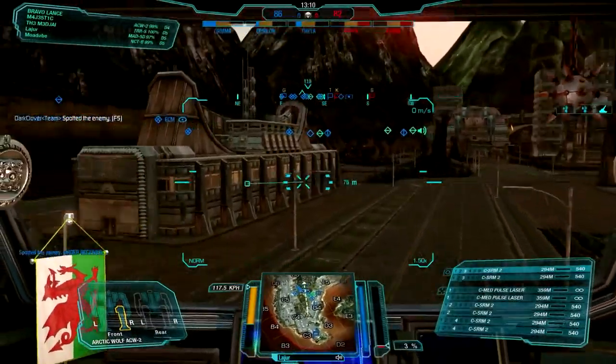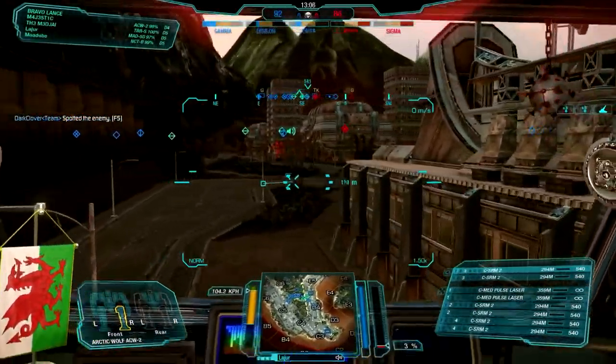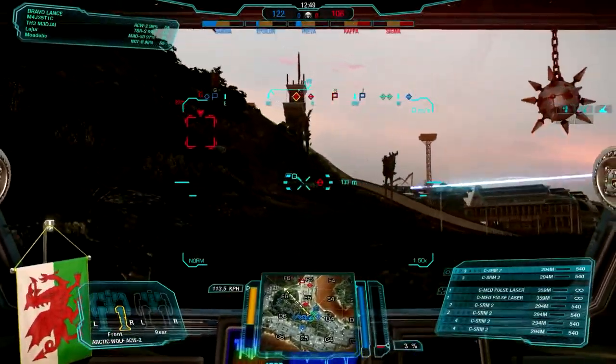As you can see on the right, we have 6 SRM2s and 2 medium pulse lasers to work with. Very splat, very pinpoint, and a lot of DPS to put down. I'll go into the details of that when we get back to the Mech Lab. We flip the cap in our favor and now we do have the advantage, which is exactly what we wanted.